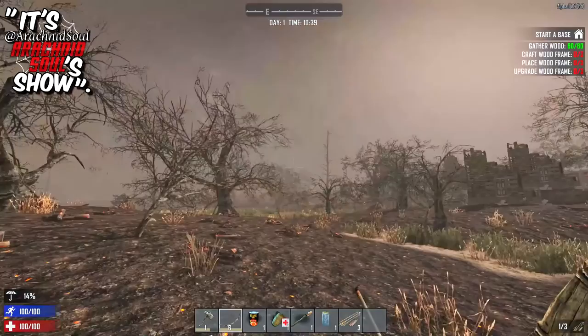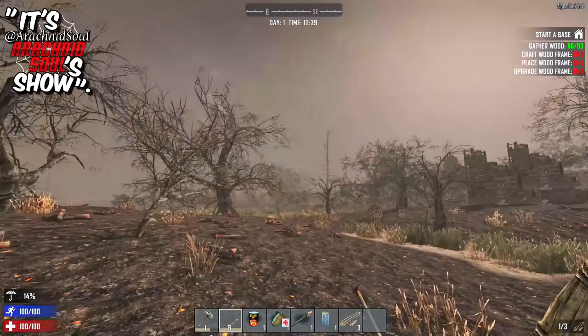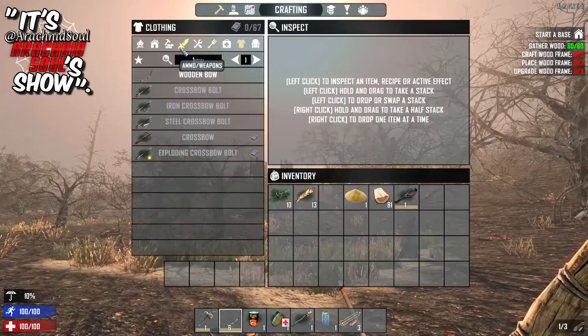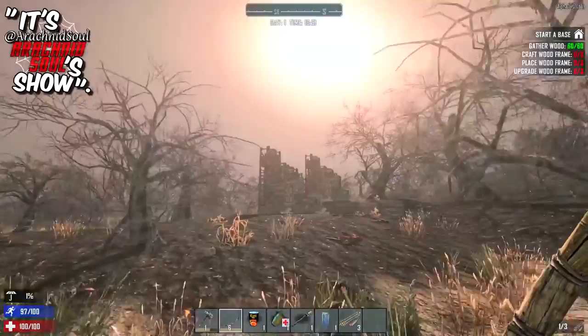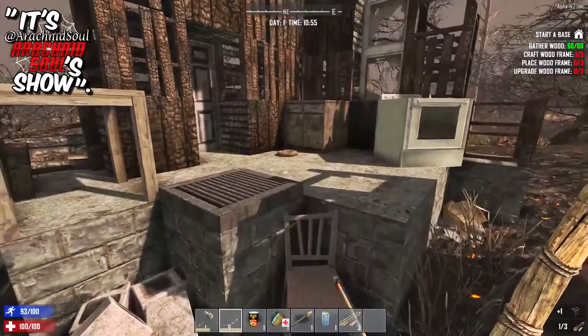I finally have a bow and arrow made, which means that when one of these zombies shows up, we're going to try for that first headshot of the year — that first clean of the year. I'm also making some wood frames here. I always make wood frames even when the game isn't telling me to, because if you have to go into a doorway it's so easy to block them up with the wood frames.